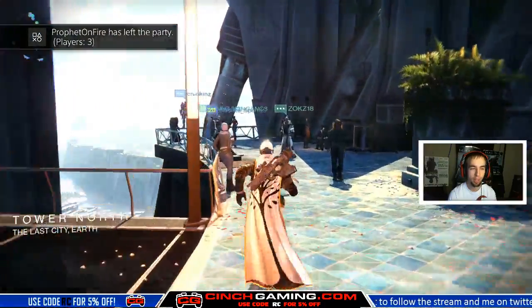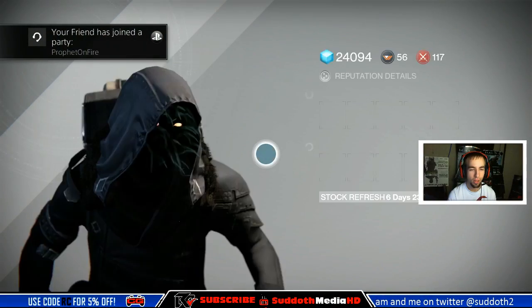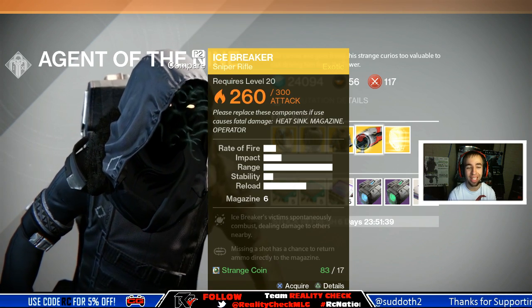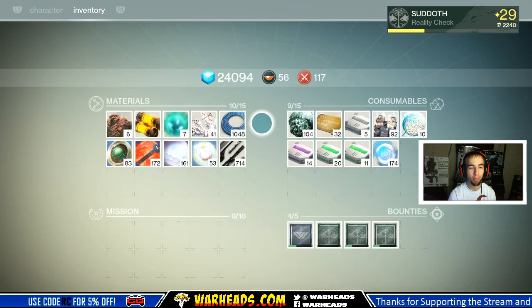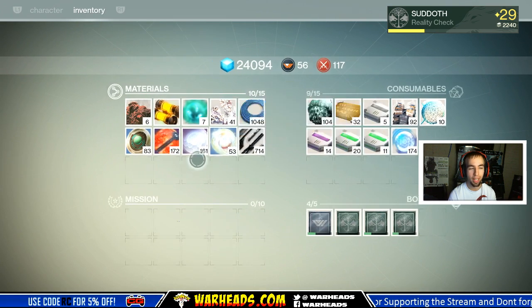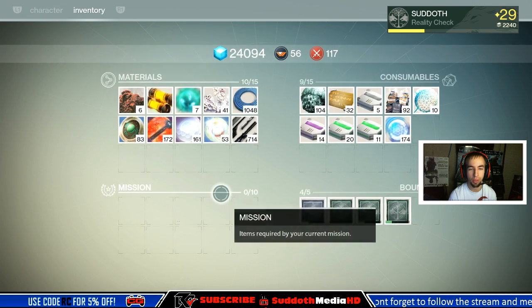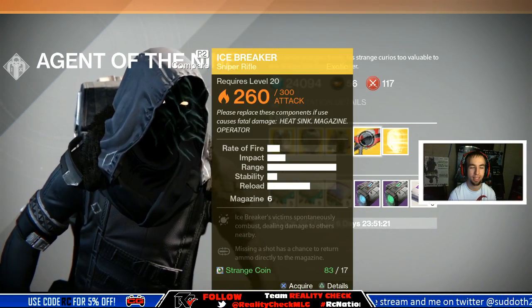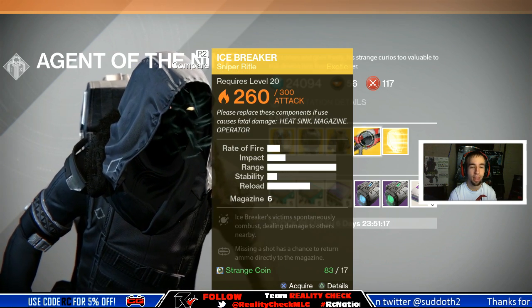We're gonna go see what he has. He's got the Icebreaker, folks, and it costs 17 Strange Coins. As you can tell, I have 83 — I've been saving up for the last whole week and grinding a lot. I have 172 Ascended Energies and 161 Ascended Shards, and 53 Motes of Light as well. Oh my god, Icebreaker — it's ready, man!